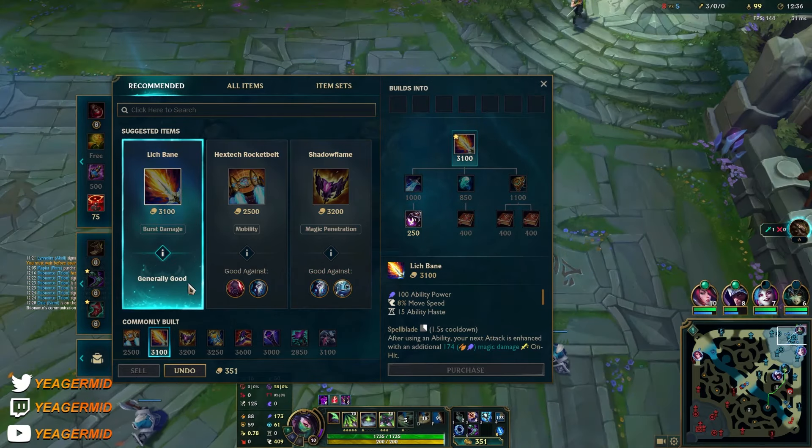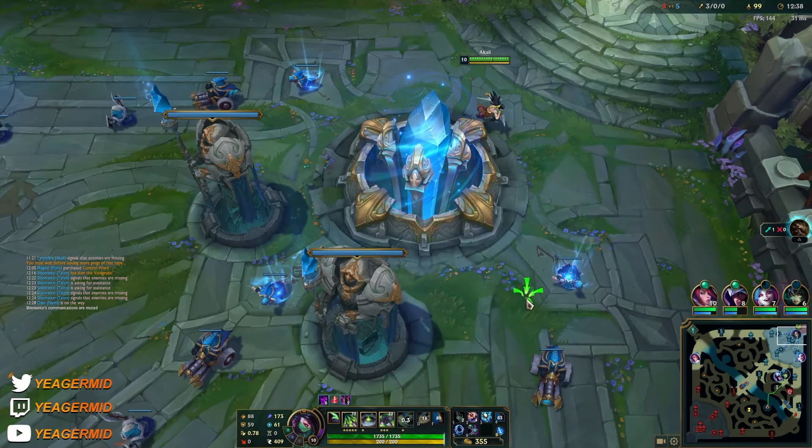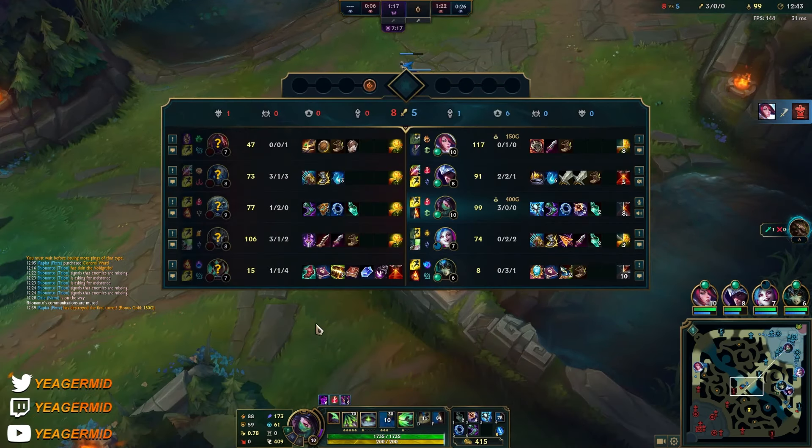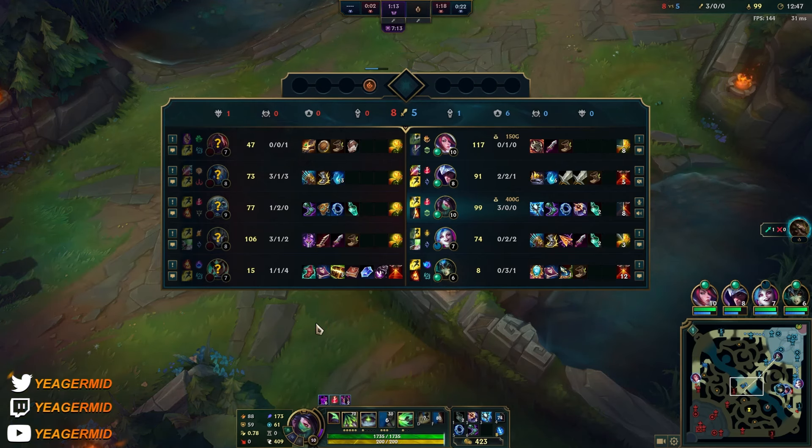The next item can be Lich Bane or, if you're struggling in the matchup, you can just get Zhonya's — because it's a direct counter to Fizz, he can never all-in with the ult since he won't have an ult against Zhonya's.